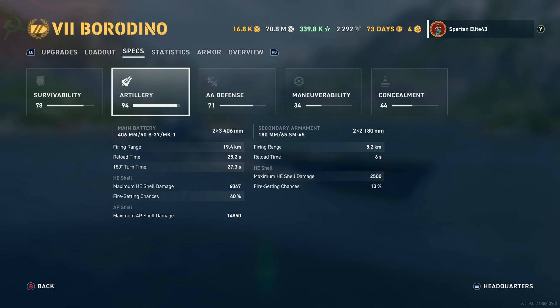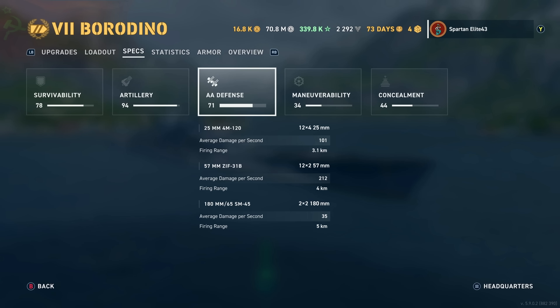AP shell maximum damage is pretty nasty as well at 14,850, putting it in second place behind the Georgia in terms of overall AP damage. For AA defense you get a 71 rating — not bad. The 25mm 4M-120s, you get 48 of those doing 101 damage per second reaching out 3.1 kilometers for close-in AA.